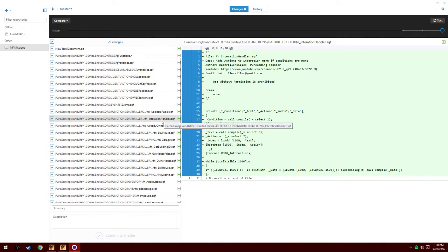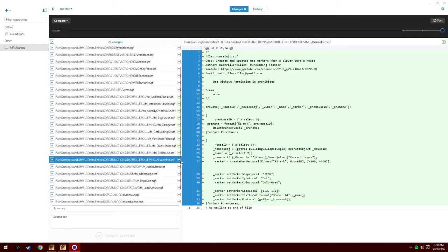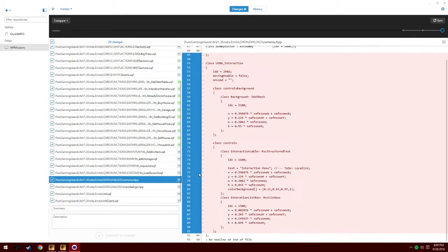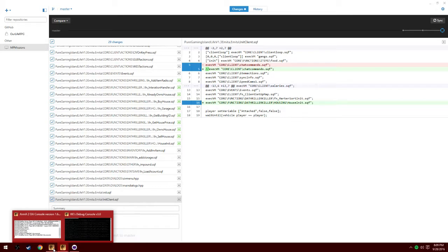This is our new interaction menu, which you'll see in game once I get in the game. Here's the new housing system. There's a way you can fold these and expand them. I'm just going to hop on and show it to you guys real quick.